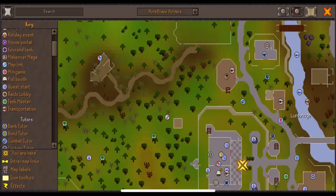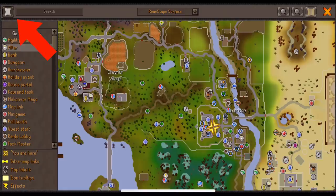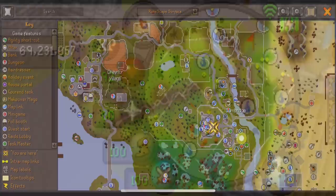On both the minimap and the normal map, you'll see a lot of symbols that are very helpful for finding things such as shops and banks. If you want to know what a symbol means, simply go to the top left, click the button, and this will open the map key. It displays all the different symbols, and by pressing on one of them, it will highlight any that are nearby.